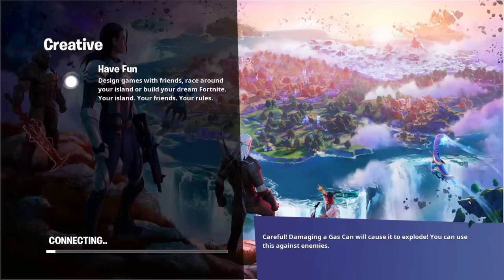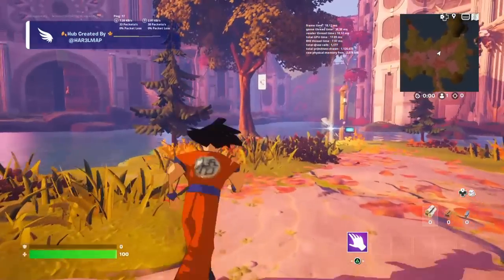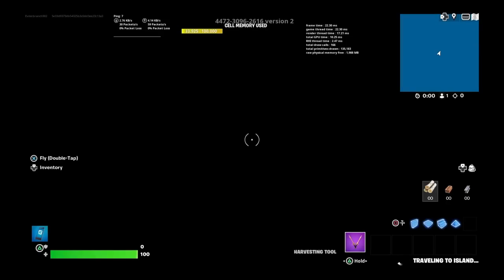Once it takes us into the Creative Hub, what we're going to want to do to get and save the dirt bike motorcycles inside of your own Fortnite Creative Island the easiest and fastest way possible — we're going to want to go straight into our Creative Island from the hub.